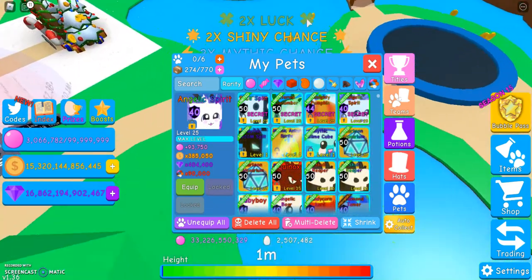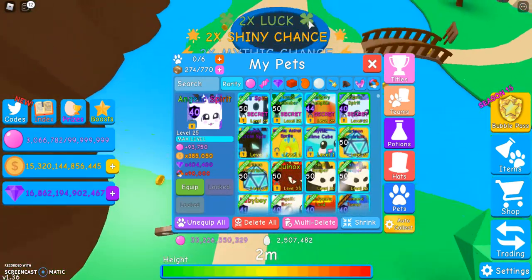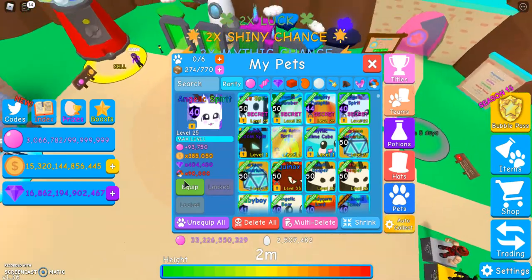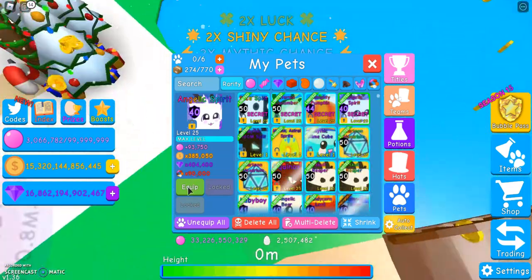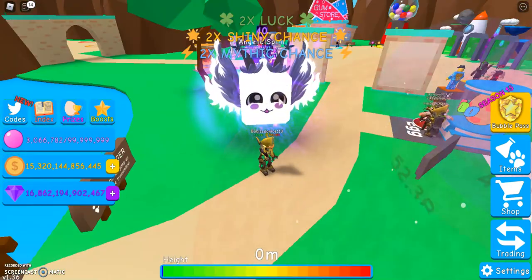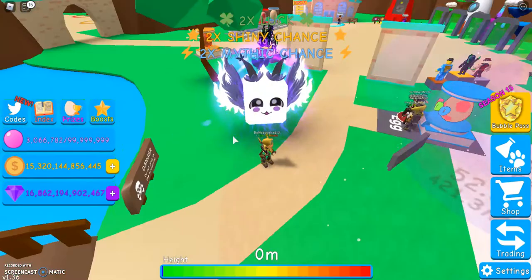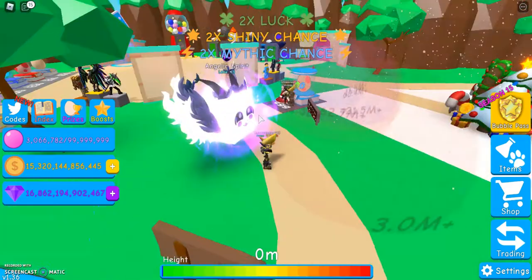Now it's time for the Angelic Spirit. This was the harder secret pet to get — it was in the fourth egg in the Halloween area, which had two secret pets: this and the Luminance. I think it was either one in 10 million or one in like 40 or 50 million. But here it is. The pet itself looks pretty cool — it's like a glowing box with horns, and the wings look great. But what makes it look really cool is just the particle effect it has. There aren't a whole lot of secret pets with these kind of particle things, and it just really helps it look amazing.